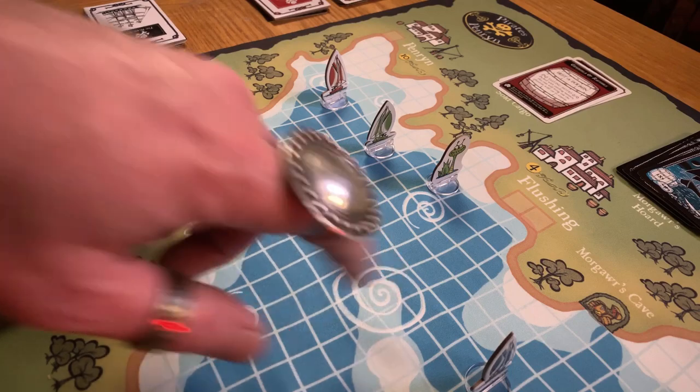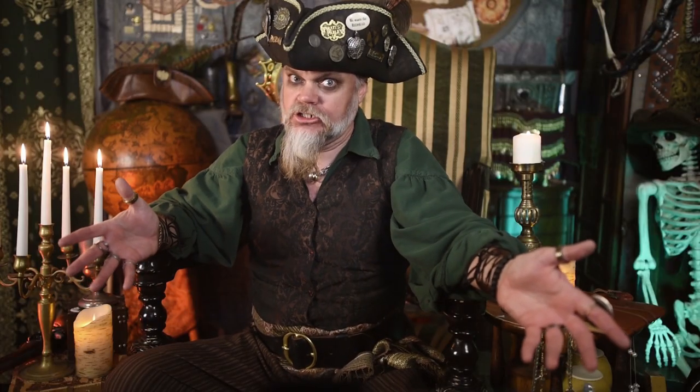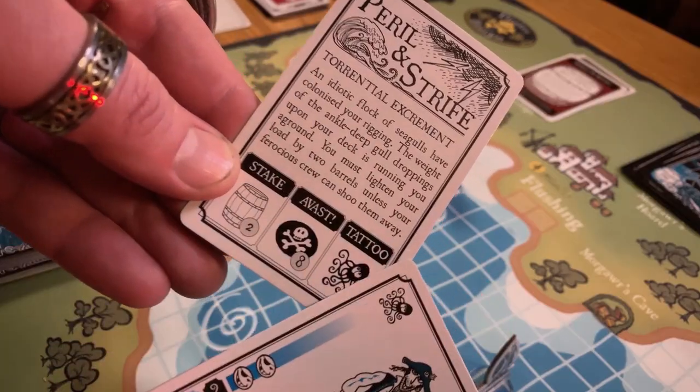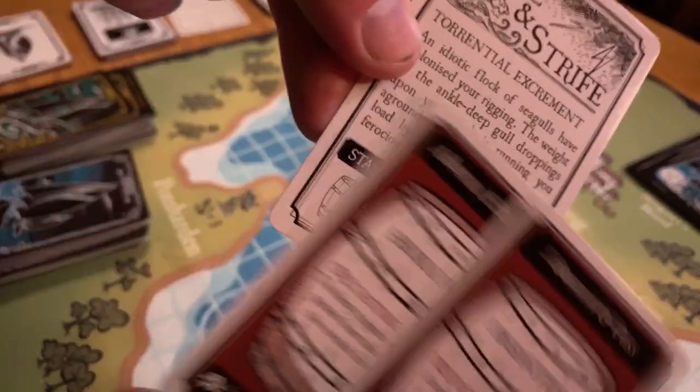Once you've finished moving, it's time to take care of business. If you went through any Whirlpool spaces, take one card for each Whirlpool, not for each space. If it says Lucky Rascal, place the card next to your Galleon until the right time. If it says Peril and Strife, it'll show you what you stand to lose as well as two ways to defeat it. If you have crew with the matching tattoo indicated, reveal it and you're done. Otherwise, match or exceed the Avast requirement — either Charm or Ferocity. If you fail the challenge, your penalty is the loss of the stake indicated — send it to the Horde. If you cannot pay, lose a random card to the Horde but don't reveal what it was. Then the Whirlpool card goes back to the bottom of the deck.